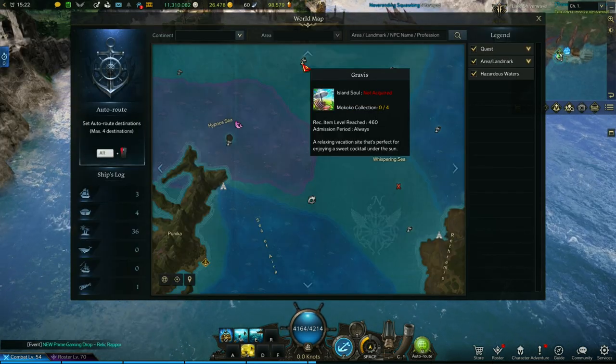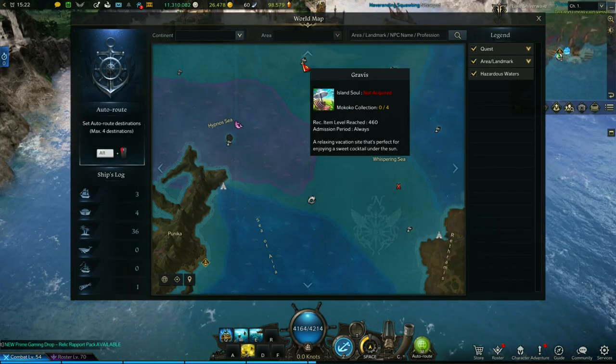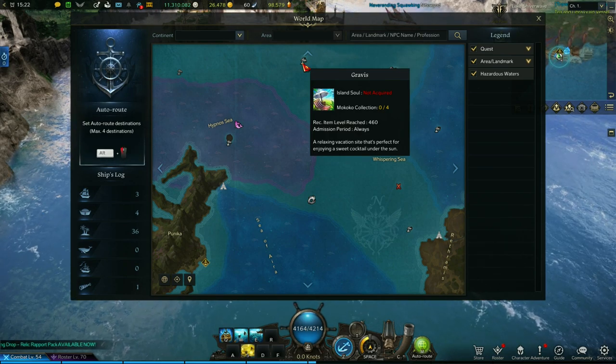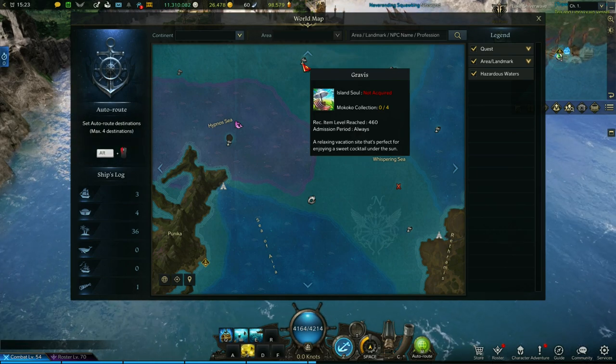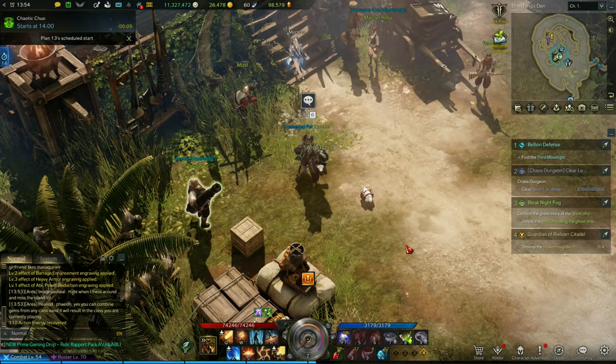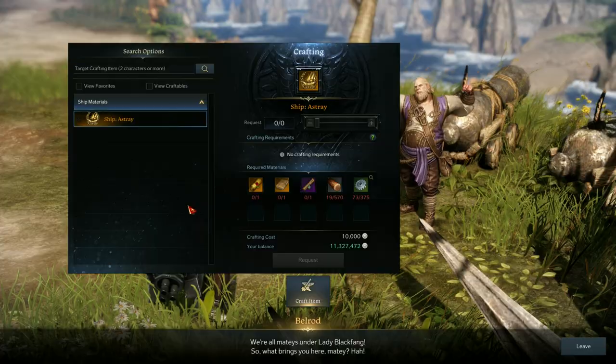If you can't see the daily quest, you may need to first do the quest line on the island Gravis. Get the Hypnos Eye quest there and finish it to unlock the daily quest 'Playing by the Pirate's Rules.'